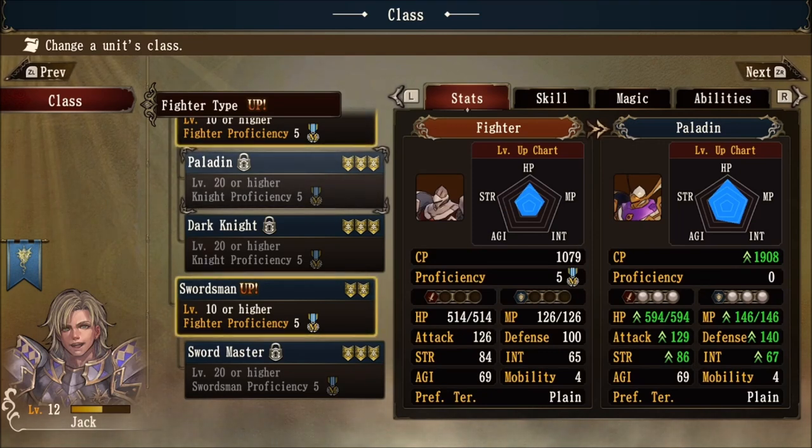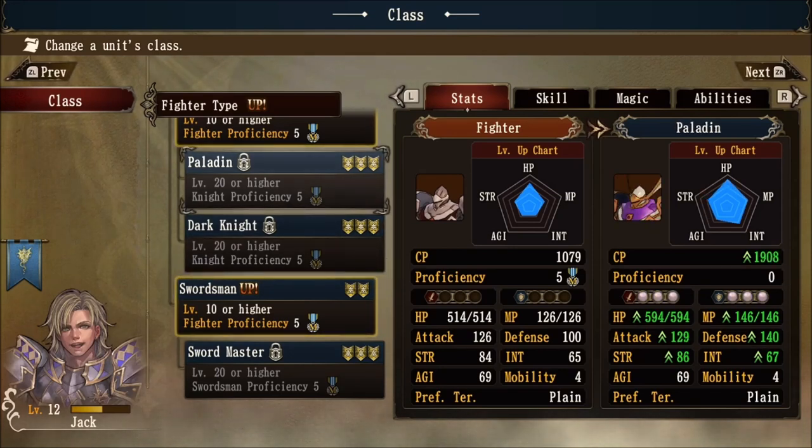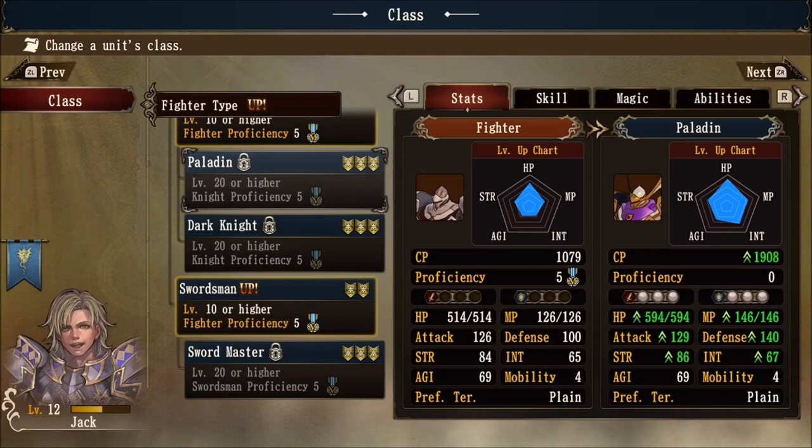Before we move on to cross-classing to the mage class, let's take a look at the status screen between paladin, dark knight, and swordmaster. Going between paladin and dark knight, you can see stats changing between HP, MP, attack, strength, intelligence, etc. Paladin is sitting at 129 for attack value and dark knight has an increased value of 132. Notice paladin has more HP and defense, dark knight has less. You'll also notice the elemental orbs on the sword and shield icons — dark knight has a heavy influence on dark damage and resistance, while paladin will have a heavy influence attacking with holy damage and defending against holy damage. Going to swordmaster, dark knight and swordmaster have the same attack value of 132, but agility goes way up for the swordmaster to 77 compared to dark knight's 69.